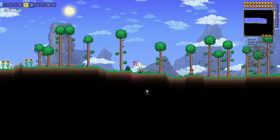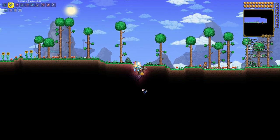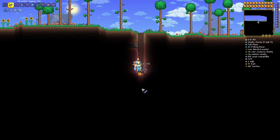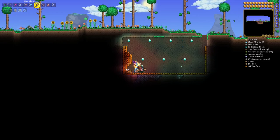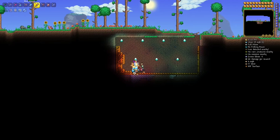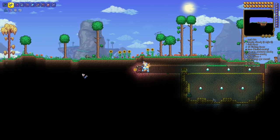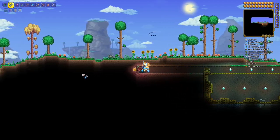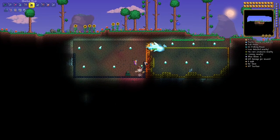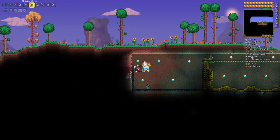Whether you are building custom fishing ponds such as lava, honey, and water, or maybe you're building some themed zones throughout your playthrough, you may occasionally require liquids to build those ponds. In this case, we're preparing a honey pond and also a lava pool, and those will be used both for fishing and decorative purposes.